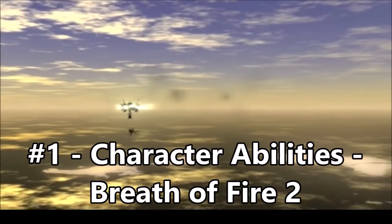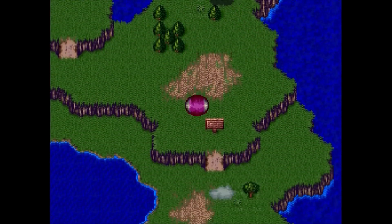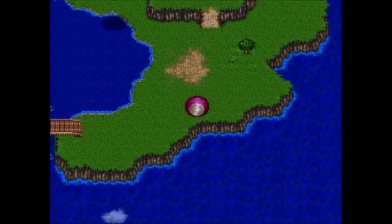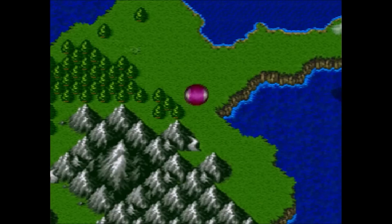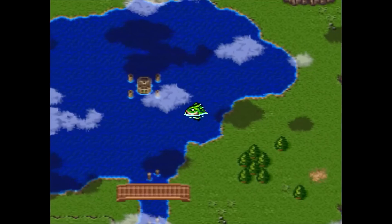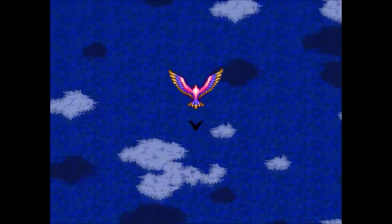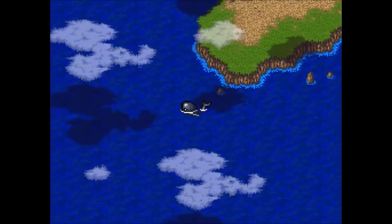And number 1: Breath of Fire 2. This fabulous game did everything right. I'll never understand why Capcom went from amazing overworld travel to pretty much abandoning it in subsequent games. Just about everyone has some sort of overworld ability. Rand can curl up into a ball and roll around the map avoiding encounters until your inevitable crash. Sten can cross narrow gaps with his go-go gadget arms. Spar can navigate forests. And Gene can transform into a giant frog to hop across the world and swim in lakes and rivers. Later on, Nina gets the ability to call the great bird, and instead of just getting a boat to sail on, you rescue a whale to ride the ocean waves with. There's nothing generic here, and that's why it's number 1.